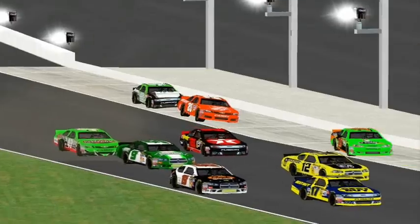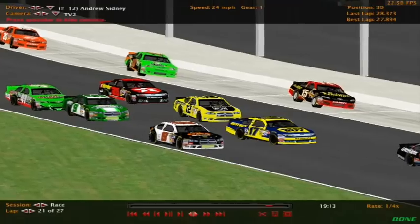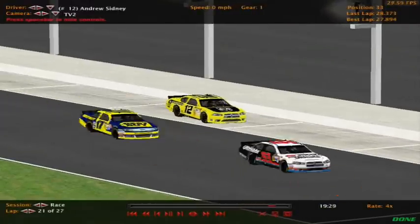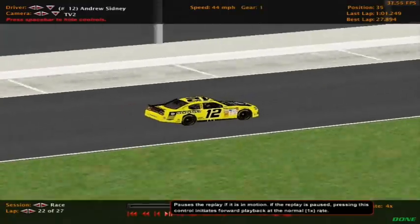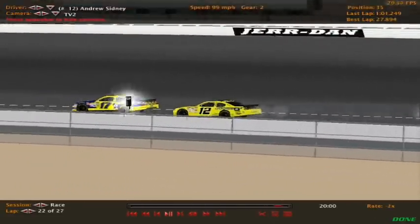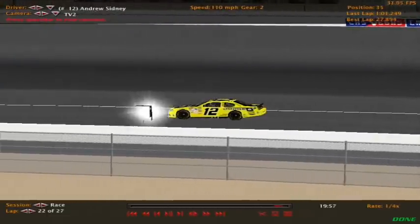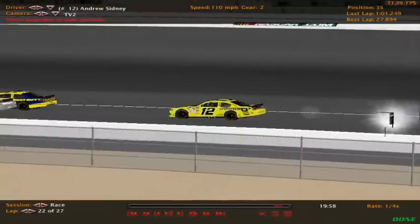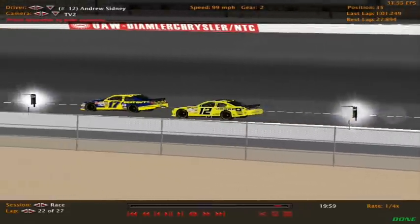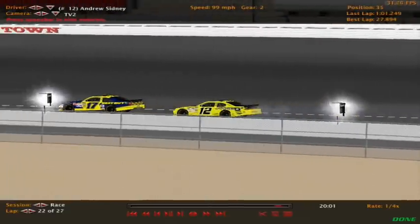One of his pit crew members must have messed up, because after he left pit road he blew up. So the 12 is not going to be able to finish this race — that's going to be a tough break for Penske once again. We've got some breaking news: leaving out of the pit stop, Trent Dunham didn't see Jake Rogers coming out and just got hooked by him. Trent Dunham slams into the wall and almost got into his teammate.